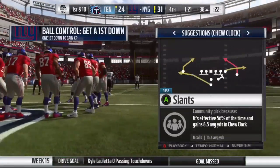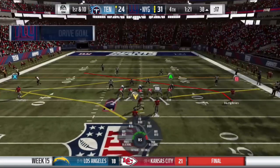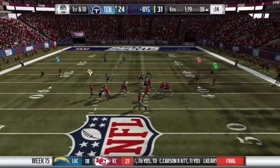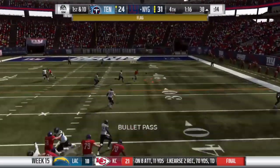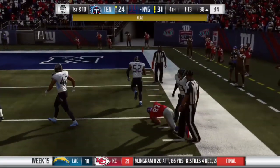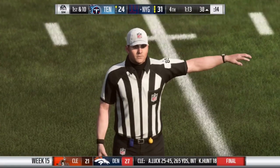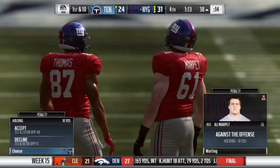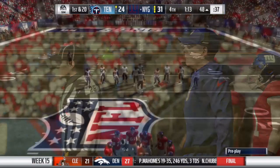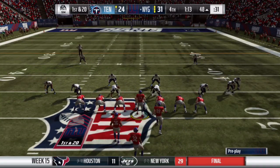A big defensive stop for the New York Giants and they get great field position. There's a flag on the play but a first down — driving all the way to the ten-yard line. Holding on the offense, backing them up to the 48. But with 1:13 left in the game it really doesn't matter, as the New York Giants go into victory formation.